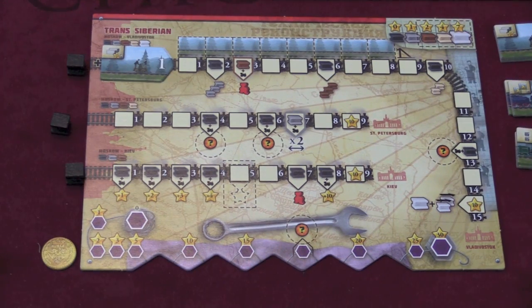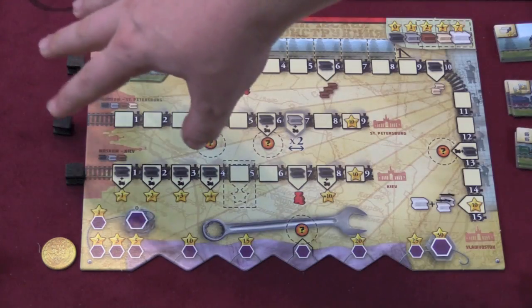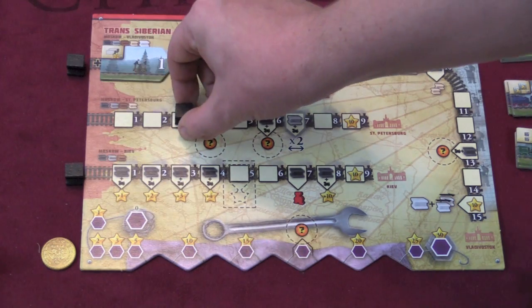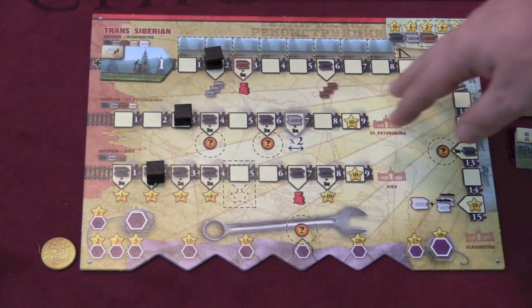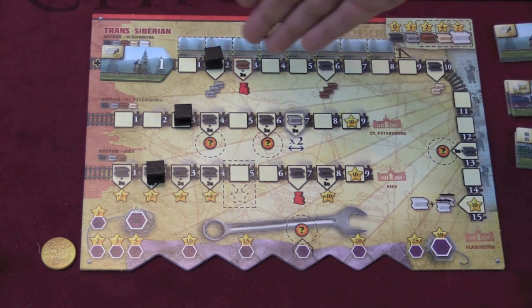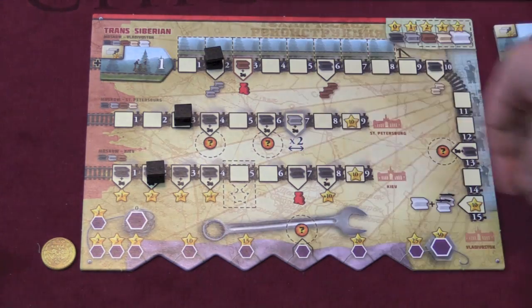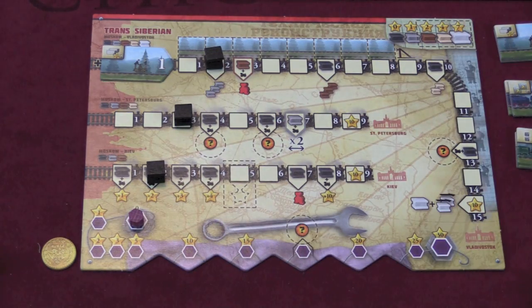The first thing I want to show you is the player boards, because this is important to understand. Each round of the game, you're going to score based on how these train pieces are moved on your player board. You have three black lines that you start the game with. Over the course of the game, you'll be moving these black lines different spaces forward on three different tracks: Moscow to the Trans-Siberian, Moscow to St. Petersburg, Moscow to Kiev, and then a factory track with a purple marker.